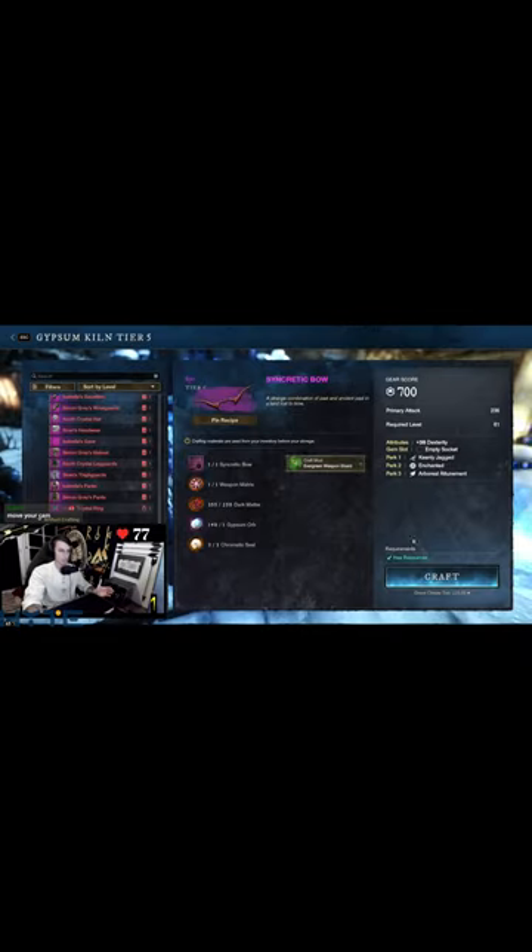Boom. Attunement. And then I craft. Done. Everyone tracking? Boom — King the Jagged Attunement Enchanted 700.